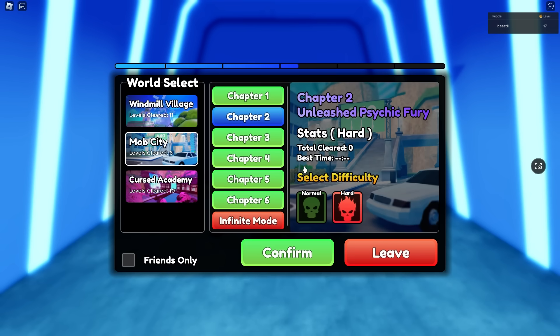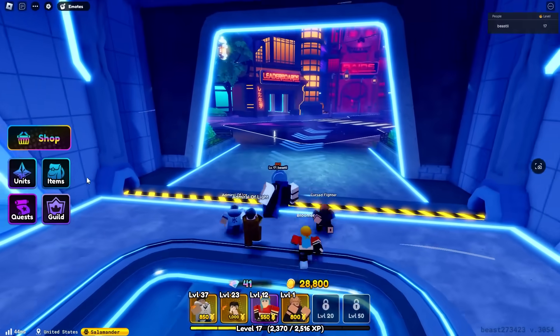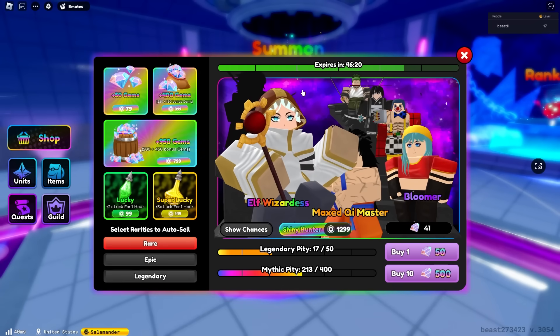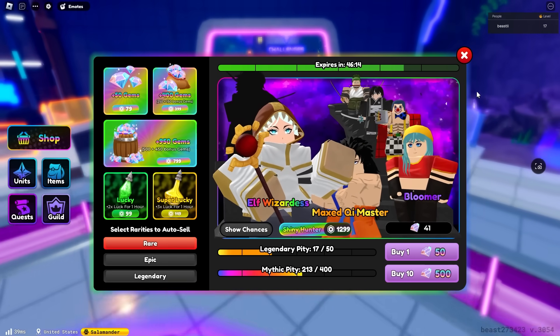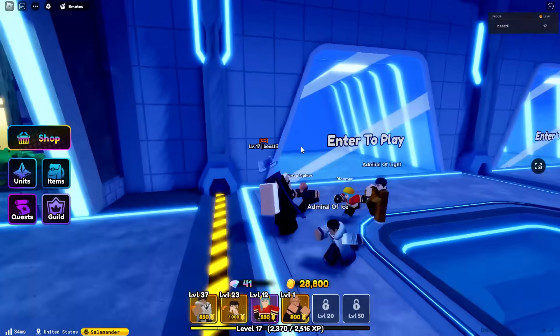I still need to do that right now. As you can see, I have zero clears on hard mode for all of them. But yeah, you do need to do all those in hard mode — that is another 1,800 gems, which you really, really need. As you can see right now, I'm pretty sure it is the Garp banner, which I really need. But I spun and I didn't get him. It's Elf Wizardness now, which is also really good. My pity is still 200 off. But yeah, that is the first method — you want to complete every single story in both modes.